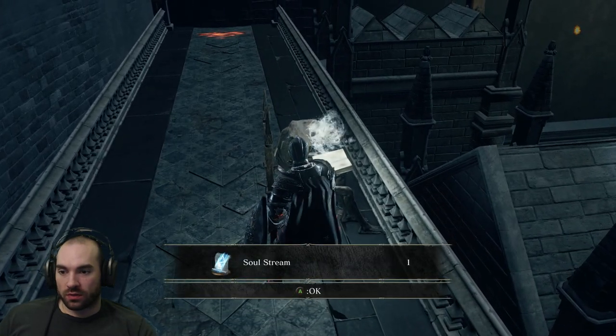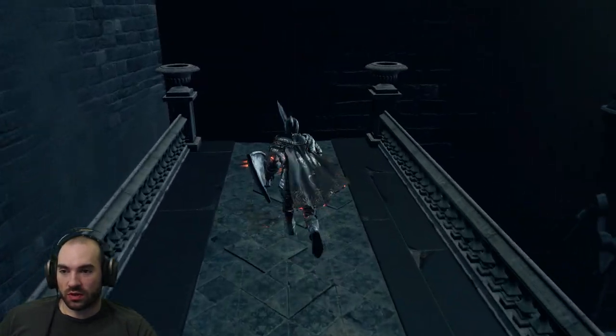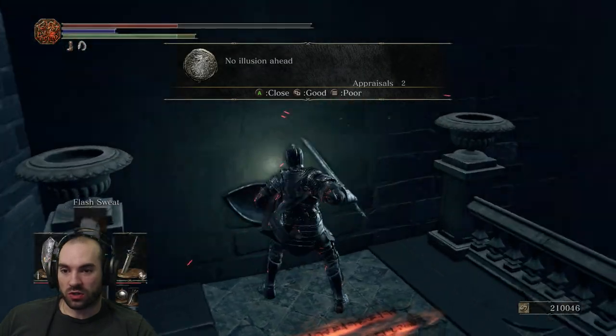What's this guy got for us? Soulstream — we actually found a sorcery. What's this? Illusionary Wall? No Illusionary Wall. Okay.